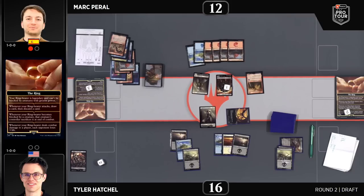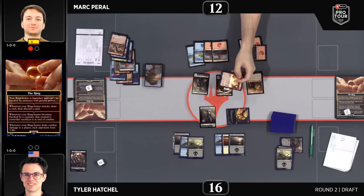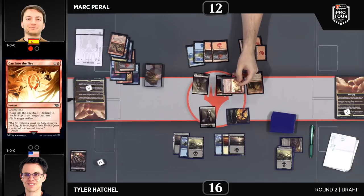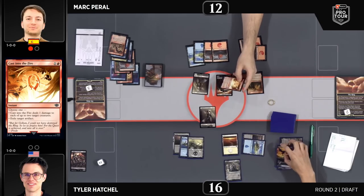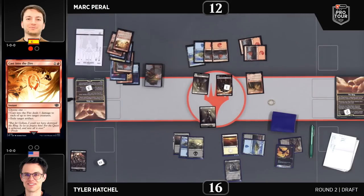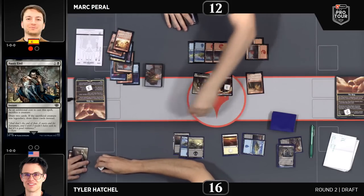Back to Peral now. We've seen Hatchell pass a lot of turns without doing a whole lot, but he has cast some very good removal spells — Claim the Precious amongst them. Look at this: Into the Fire, excellent here, being able to deal with both creatures. Looking at Tyler's list, there's plenty of instant-speed interaction, but maybe something you don't want to be casting on low-quality creatures from Mark. But with the four-three coming into play, that is a much better target.